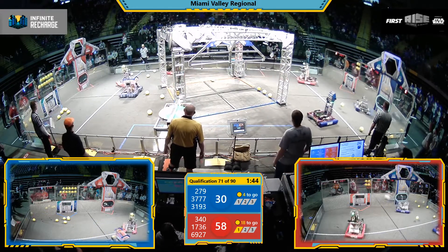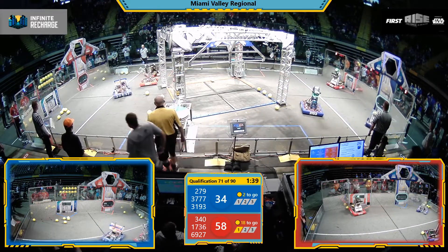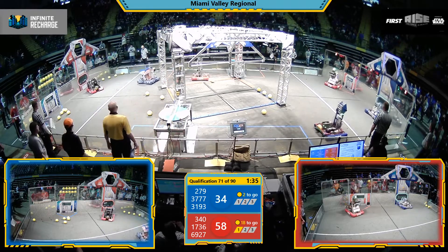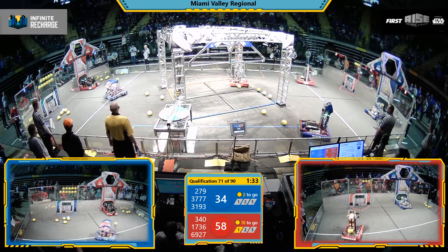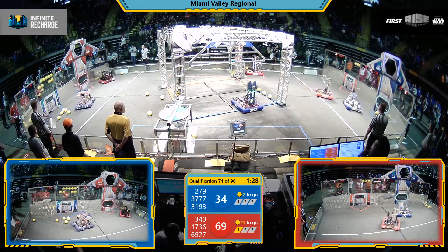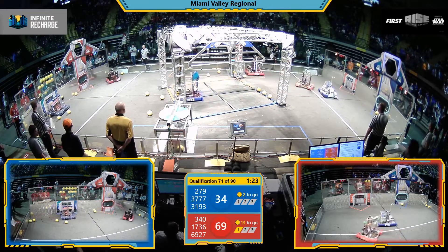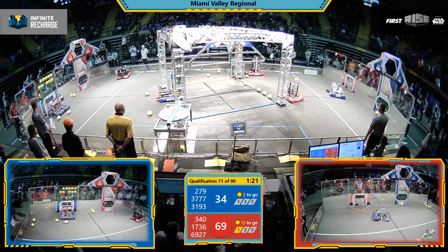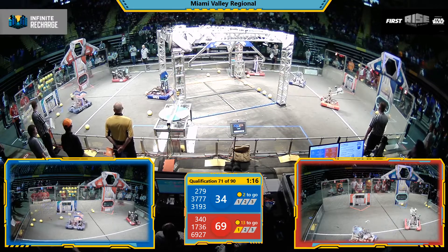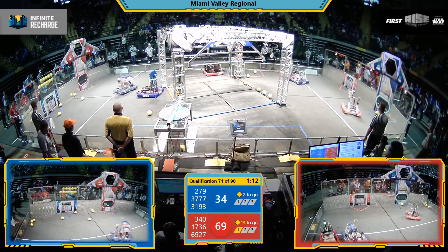Passing power cells down through the trench to the Red Alliance partner. 340 is there — Greater Rochester Robotics — preparing now to deliver those cells up and into the high outer port for the Red Alliance. Each power cell scored is worth two points. Back to the action on the Red Sector, watching Blue Alliance Robot — that's a defender for the Blue Alliance. 279 on patrol.